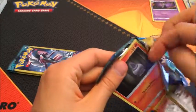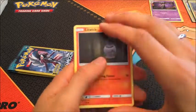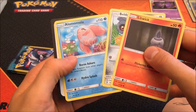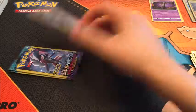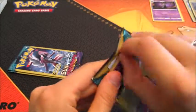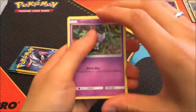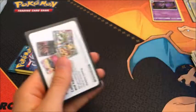Can we get a GX or Full Art so we can open a booster box? I want to open a booster box. We got Litwick, Beldum, and Alomomola. Next pack: Gothita, Bellsprout, and an Energy. Nothing there either.